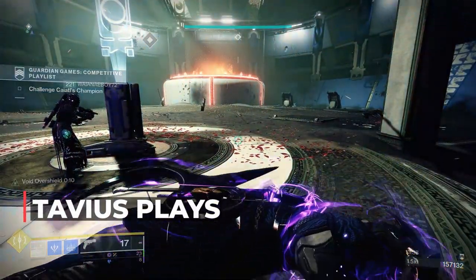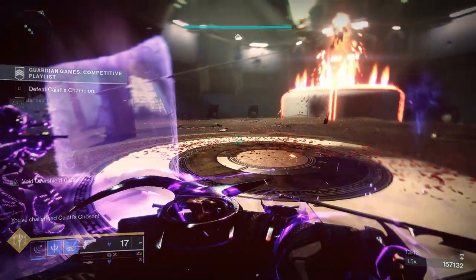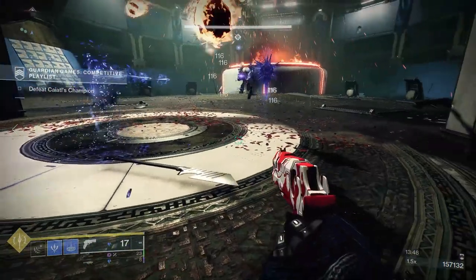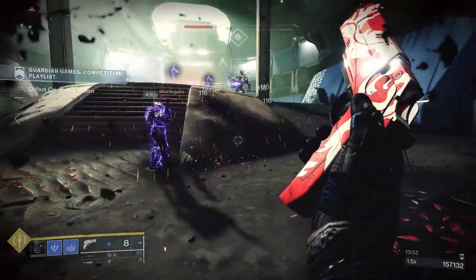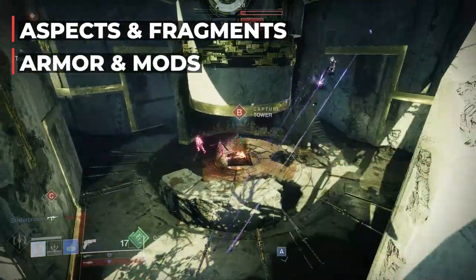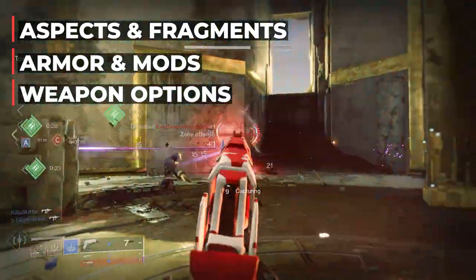What's up everyone, Tavius here and today we are talking Bleak Watchers. My Warlocks, we all know Bleak Watcher turrets are so much fun to use in PvE and Cold Snap Grenades are super useful and pretty annoying in PvP, and with this build you'll be able to cover both and switch between PvE and PvP pretty easy. So first we're going to cover our Aspects and Fragments in detail for any new lights, then we'll go over the Armor and Armor mods, and we'll finish up with some weapon options to get the most out of your grenades and turrets.